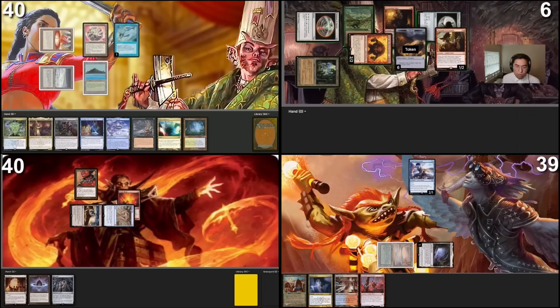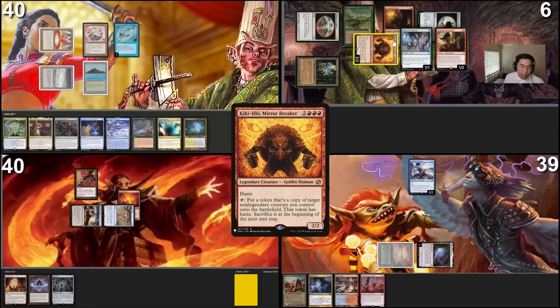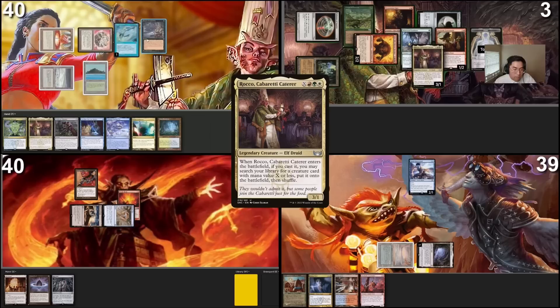You can draw. Rocco goes back to the command zone. I will Rocco for one just to get Wirewood Symbiote, then activate Wirewood to bring Rocco back to my hand, untapping Kiki-Jiki. I will tap Kiki-Jiki targeting Dockside to make another five treasures. Dockside token comes in with ETB trigger making five treasures. I'll pay three life from Treasonous Ogre to float one red, then sac five of my treasures to cast Rocco for X equals three.